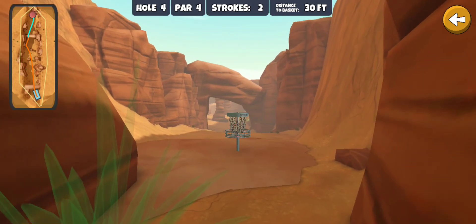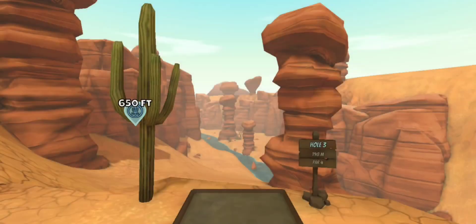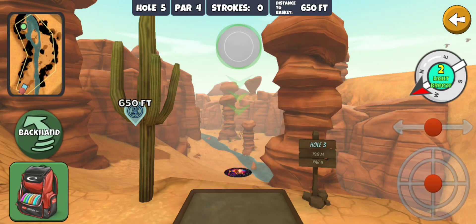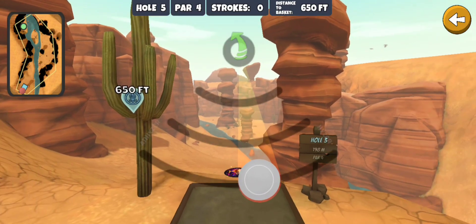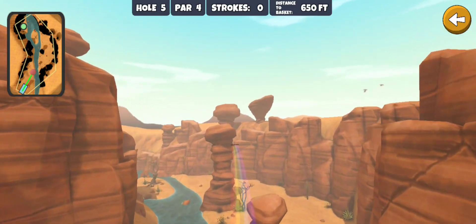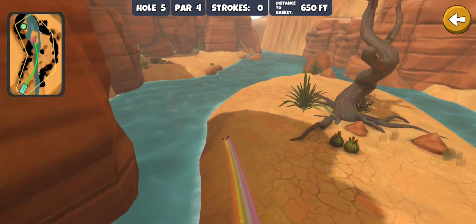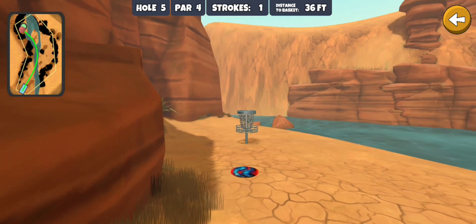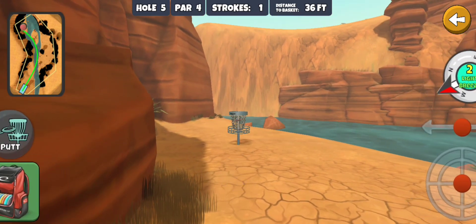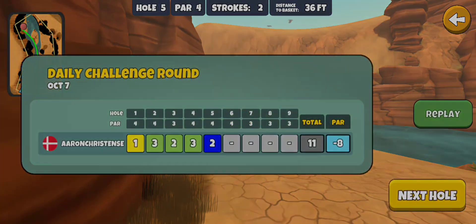Well, we got another birdie. Hopefully a couple of par fours coming up — definitely gonna go for this. It is a daily, and maybe if I'd gotten hole two I wouldn't be going for this one first try, but we're gonna go for it. This is the glide skip — this is looking really good. I need to catch this island. Oh yeah, give me a good skip! Nice — that makes up for missing hole two.